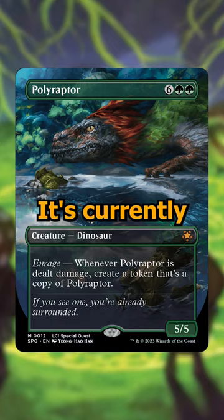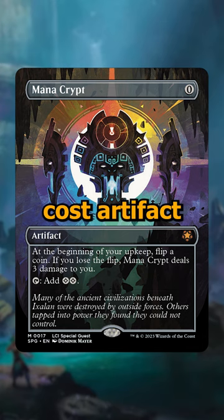And finally, Mana Crypt is a zero-cost artifact that taps for two, but at the beginning of your upkeep, you have a 50% chance of losing three life. This card is currently going for $180, and is an absolutely insane reprint with a ton of value. Plus, it also has some neon ink versions, which look really cool. What are your thoughts on all these reprints?